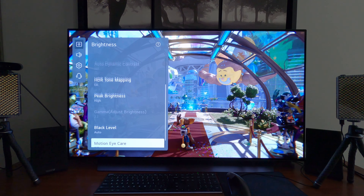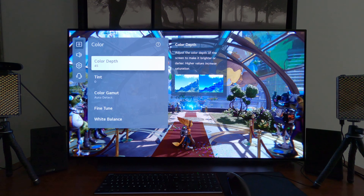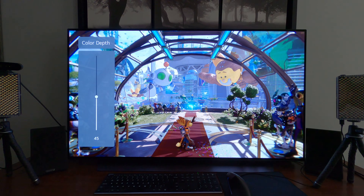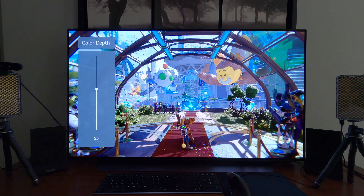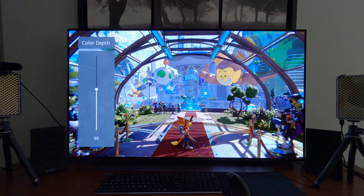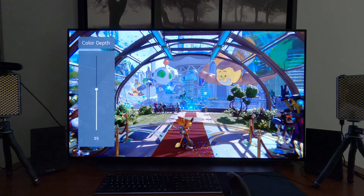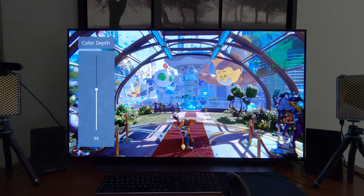Peak Brightness is high. Black Level Auto. Motion Eye Care Off. Color — this one is at 45 still because I just made a video about Teeloo 1 and my preferred color setting for that game is 45. Default is 50. With a game like this, I'm going to go a little bit higher — to say 55 — to really make the colors pop and look saturated. I get it, this is not particularly accurate, but I'm not going for accuracy. This is a cartoony game. I just want a picture that takes advantage of this game's Pixar-like look, and it does look incredible.